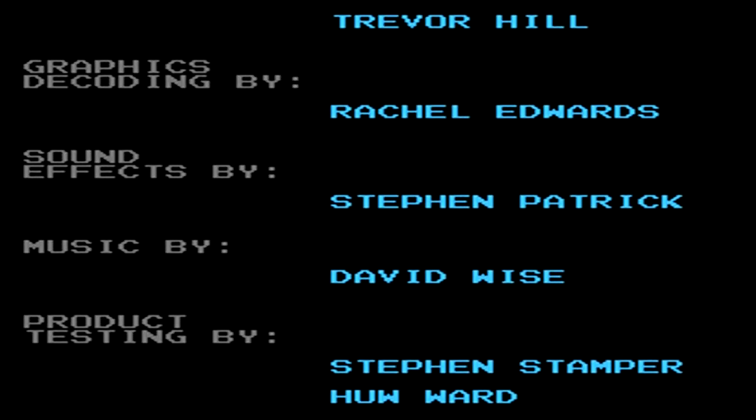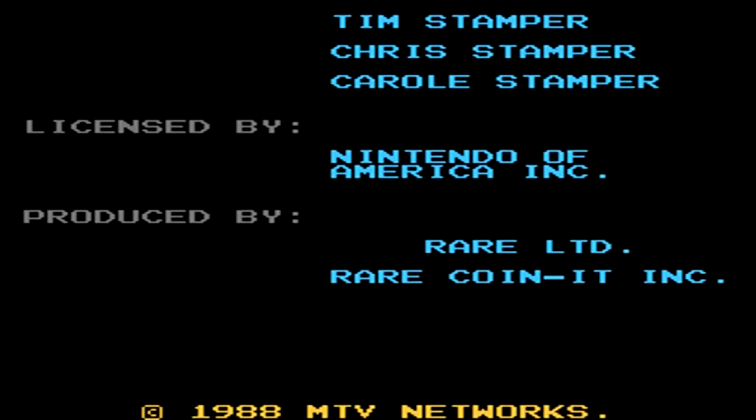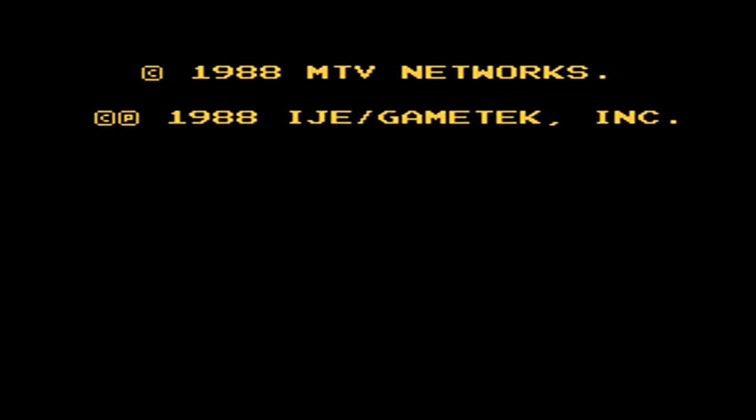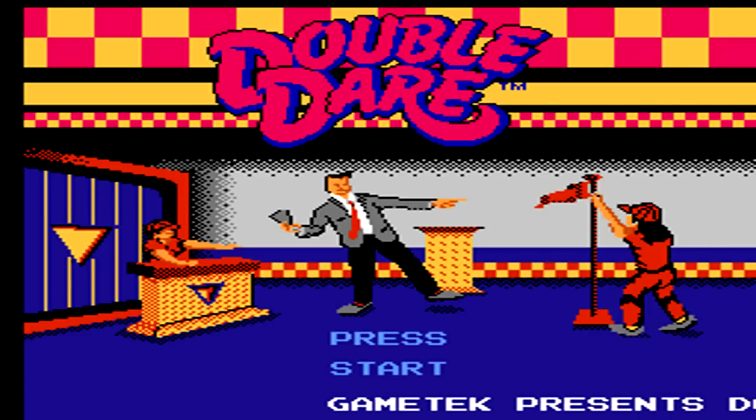Overall, Double Dare ends up being a pretty good game show to NES translation. The game features an okay amount of variety as far as the games go, and the obstacle course at the end, while it could have been a lot better, isn't terrible for an NES version. After the credits finish up, it goes back to the title screen for you to begin all over again. But with that, that's going to wrap up this edition of Play It Through — I'd like to thank you for watching, and I hope you enjoyed.